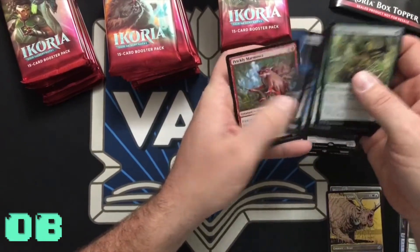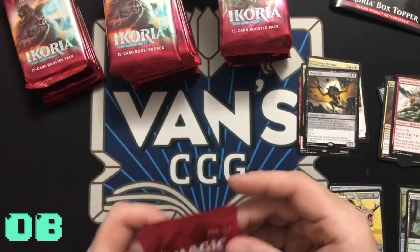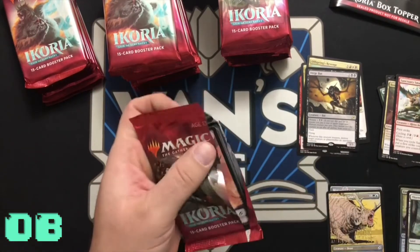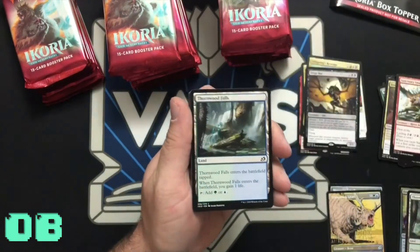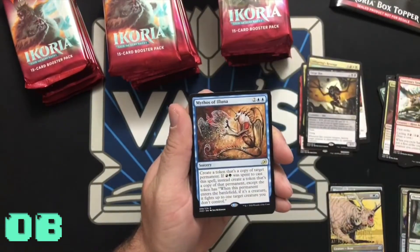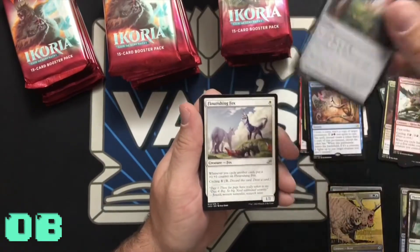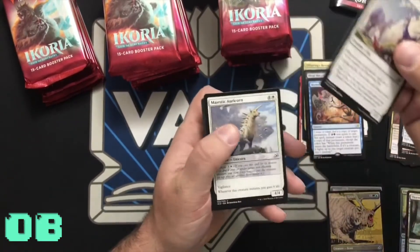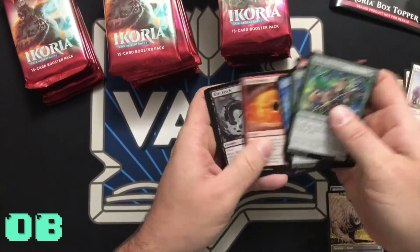There's something from Thornvale that does the exact same thing for less. I actually can't remember — terrible Magic player. Soldier token, land, and Mythos of Aluna — another Mythos. I really like these artifacts with the three-color lands. Any Showcase artwork? Let's go through.